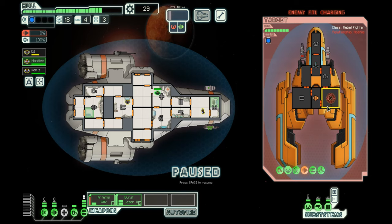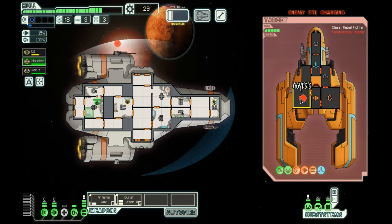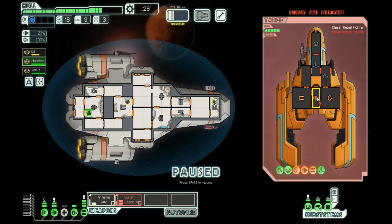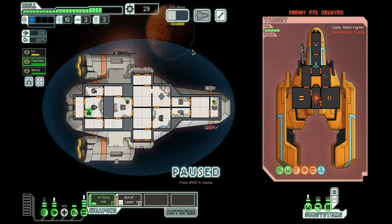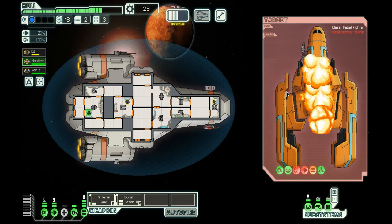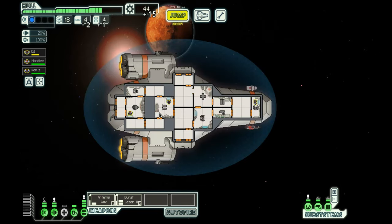Artemis missiles go through shields, so we Artemis shoot through one layer of shields, take out their shields completely, then hit them with some burst laser shots. Missed two out of three shots — mother of god. Our Artemis missile will probably be up in time. We don't have that many missiles — three more. We just completely destroyed them! We doubled the missiles we currently have.